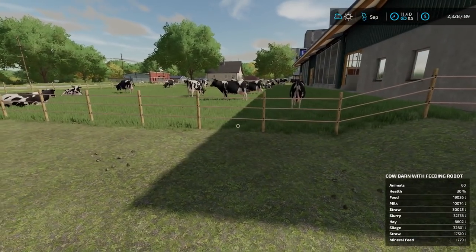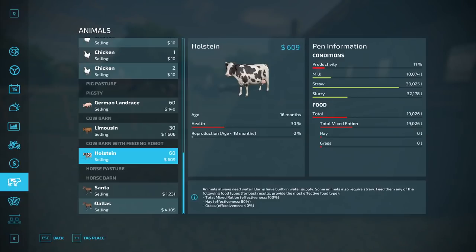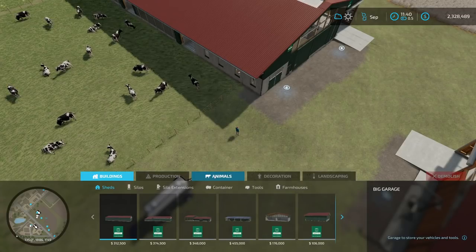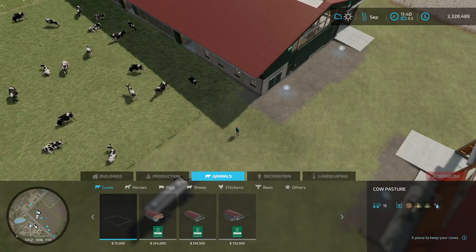The first thing we need to do is buy somewhere to put them. Go into construction — on a computer you can also just hit Shift+P — it'll take you right here, and then select cows.